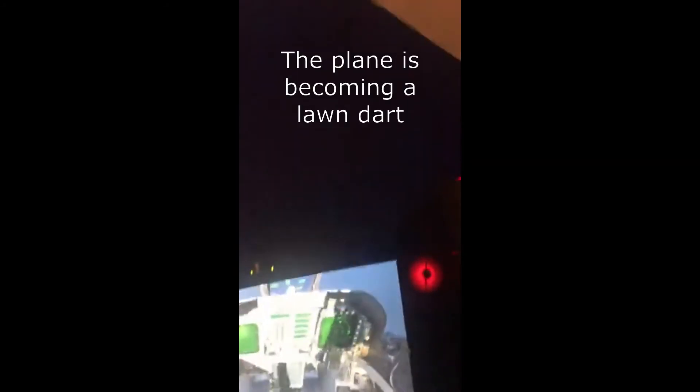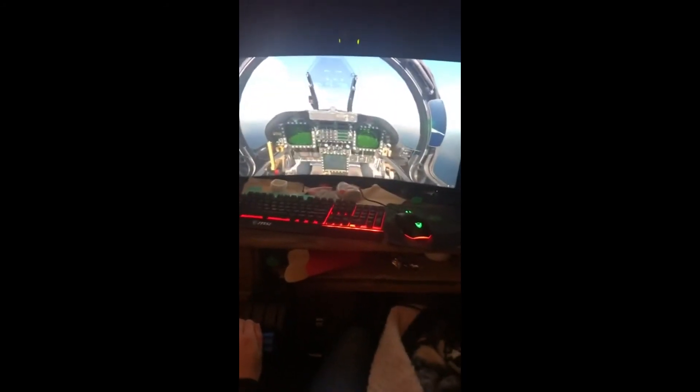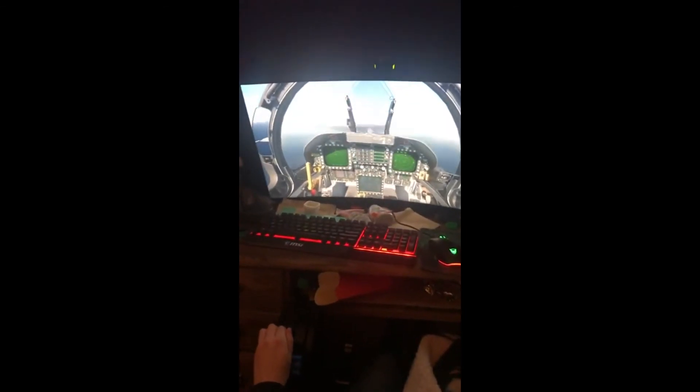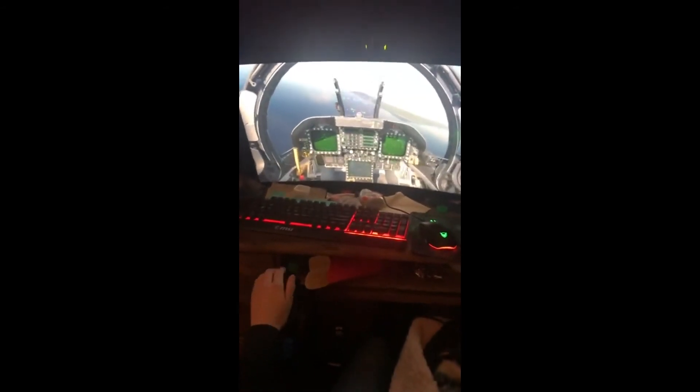On the throttle control there's a rocker switch on the bottom left — push it all the way up. Look at what you're doing — oh my god. You're gonna move those red levers and try to get to around 150, maybe 160. Don't worry about the E-bracket, just know that it exists. You don't need that much power.